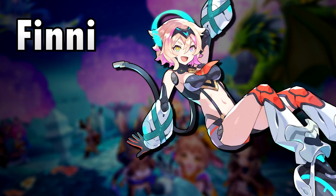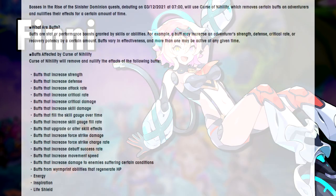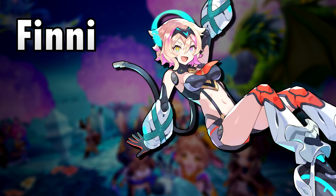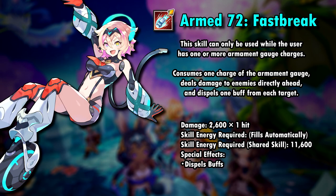Now let's take a look at Finny. Finny is a Water Axe, which means she has to compete with Karina. Since Cygames said no more buffs in the Sinister Dominion fights, she will probably be used more in there than Karina. Her first skill, Armed 72 Fast Break, is her shareable skill with a skill cost of 5. As with Irene, her skills can only be used if the Armament Gauge is filled.